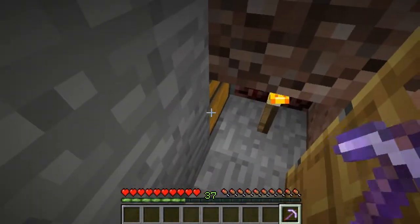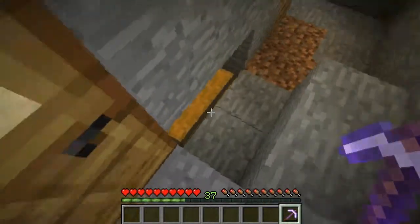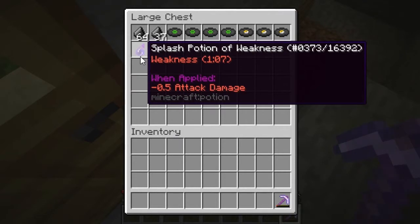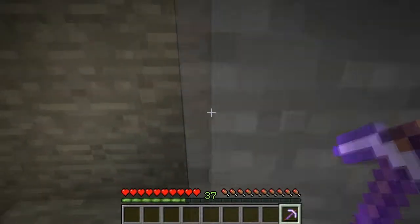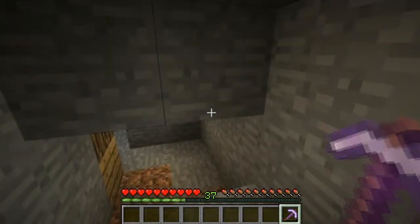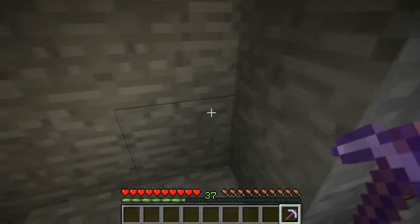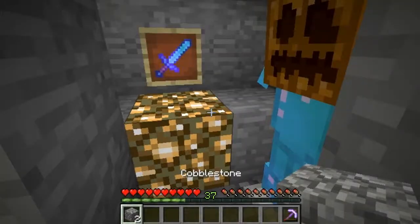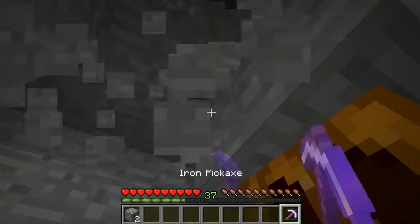You see that chest right there? There's absolutely nothing there. I have a splash potion of weakness here. The secret is, in this room, behind this, is my secret cave. Let's just remove that.